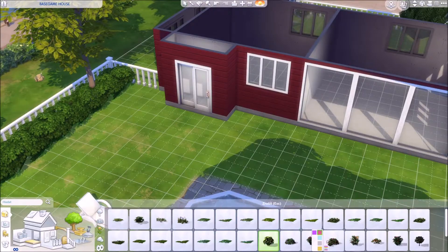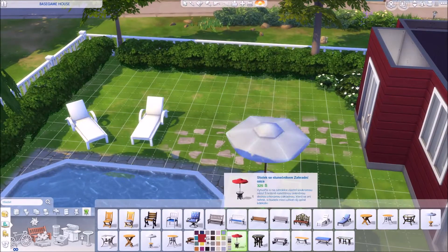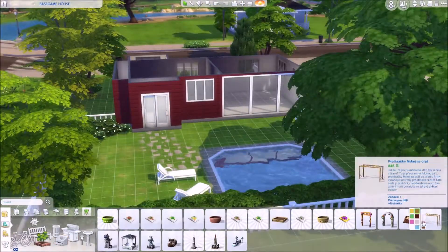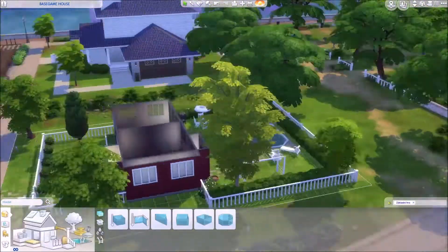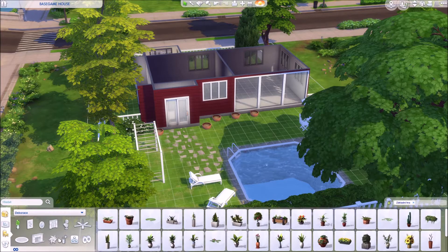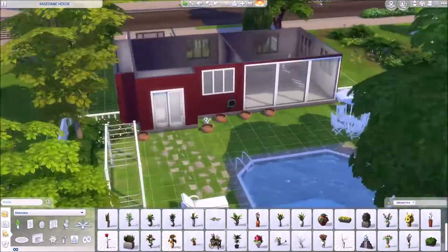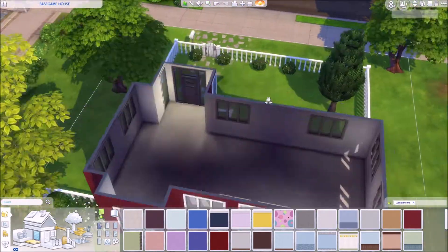But it has quite a nice backyard. I really liked it. I think at this point it's just my style to give them a pool, some place to sit and barbecue, and also something to enjoy. I also put in a little bit more decorations. I really tried to make this place as comfy and homey as possible.